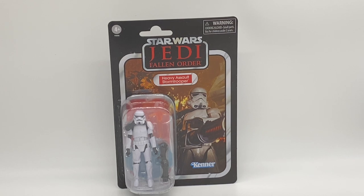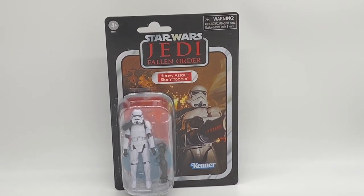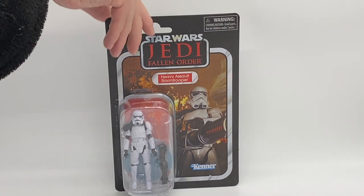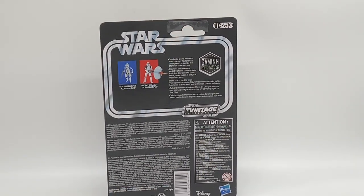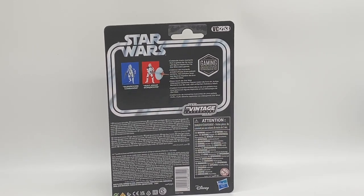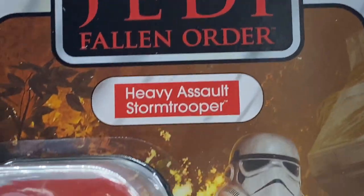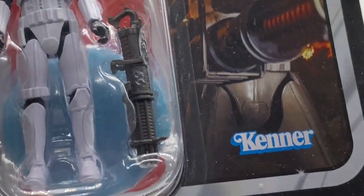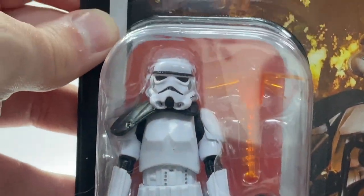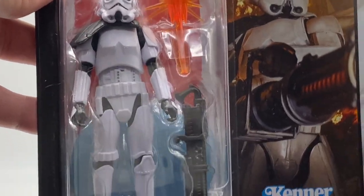Let's start off with our Jedi Fallen Order Heavy Stormtrooper. We can see that Stormtrooper, he does have the Heavy Blaster there, really nice art card. When we do rotate him over, it is just the standard Gaming Greats back there, showcasing the other Stormtrooper. Having a really quick look at his details — we get that really nice Jedi Fallen Order branding, we get the nameplate, we get that really cool artwork, and then we have the Stormtrooper itself. He does come with the Blaster effect and the Blaster, and he's looking really clean. I really like this guy.